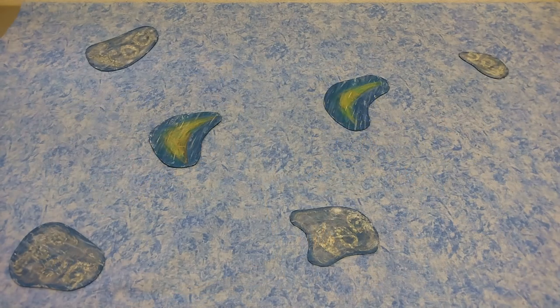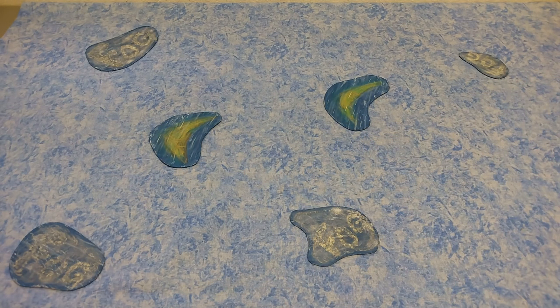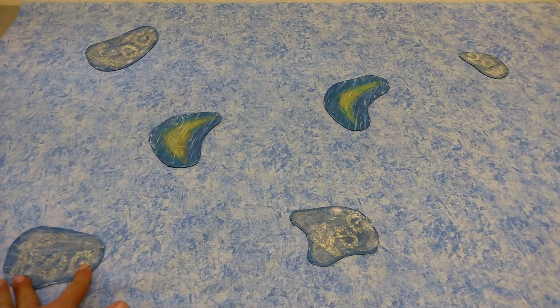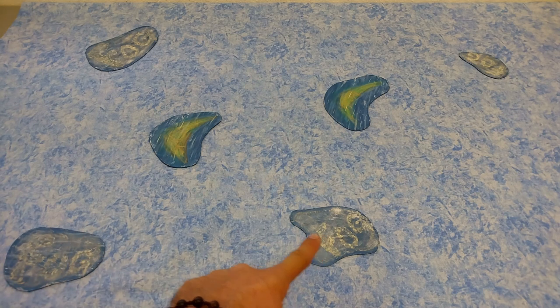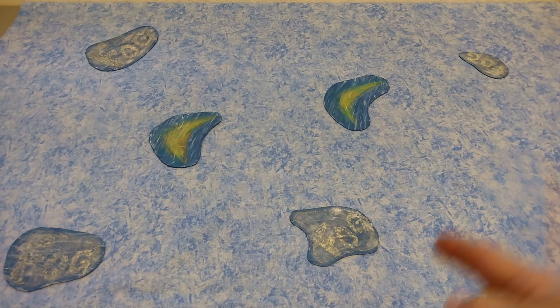We've got a little bit of terrain today — fog banks. The basic story is that a battle was interrupted by weather. The ships have had time to make repairs, but as the storm breaks and the fog clears mostly, they find themselves intermixed. We'll roll for initiative, and whoever wins gets to place one ship; then they alternate until all ships are on the table.